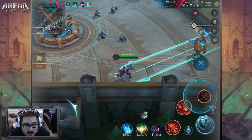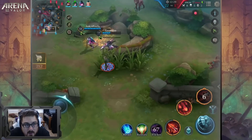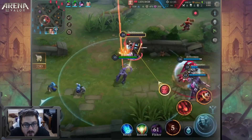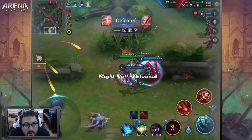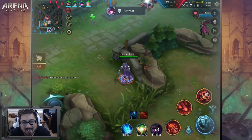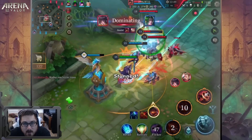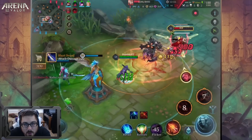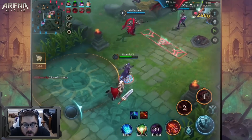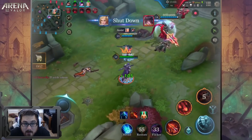We're going to fire an arrow — there it goes, we did some damage at least. Now we have to go back to mid lane. Rotations are pretty important — you want to constantly try to rotate to your lanes, make sure you clear those minions so your turrets don't go down. You really do not want them to go down.